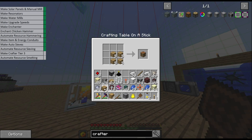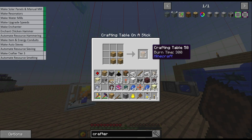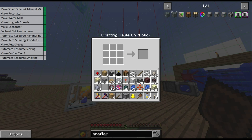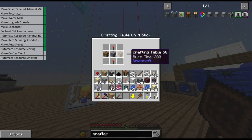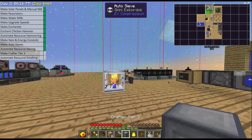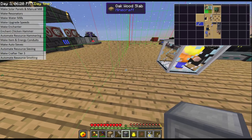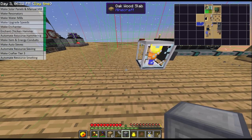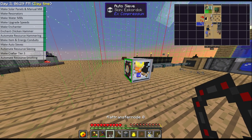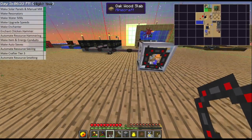To make the tier three crafter we need a machine frame — which is just lapis, gold nuggets, and iron — then mix that with two redstone torches and two crafting tables. We upgrade to tier one, then tier two with the same recipe plus two more crafting tables and two more torches, then take it to tier three. Now we have our crafter.